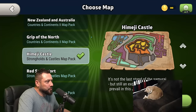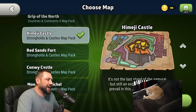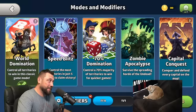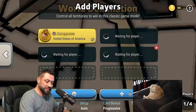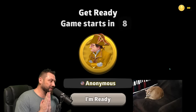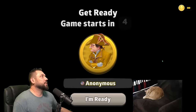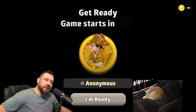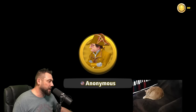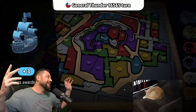All right folks, done with the countries and continents map pack, moving on to strongholds and castles. This is Himeji Castle, progressive world arm for Map Master Mondays. What is up risk takers, welcome to the Kill Pete Strategy. I am Pete, a top player in Risk Global Domination. I do daily releases on YouTube, weekday streams on Twitch, and if you're interested in getting better at the game of risk, I invite you to subscribe to my channel.